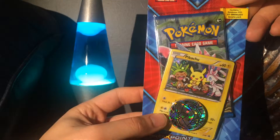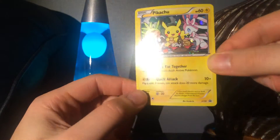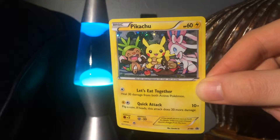Alright, I just have one pack with the promo coin. Mega Scizor. The promo looks super cool. This one's pretty warped, but other than that it's in really good shape. That's really neat looking. Sleeve that up.